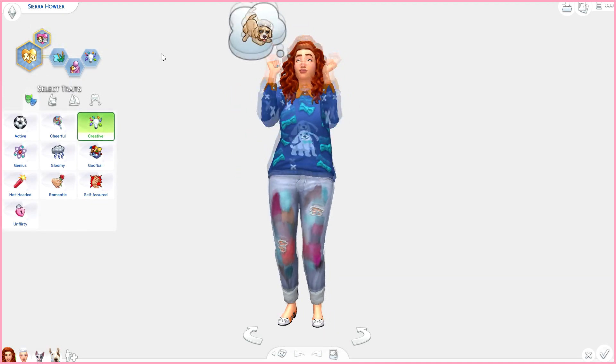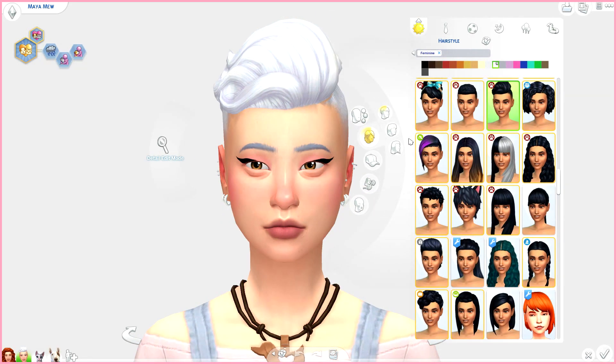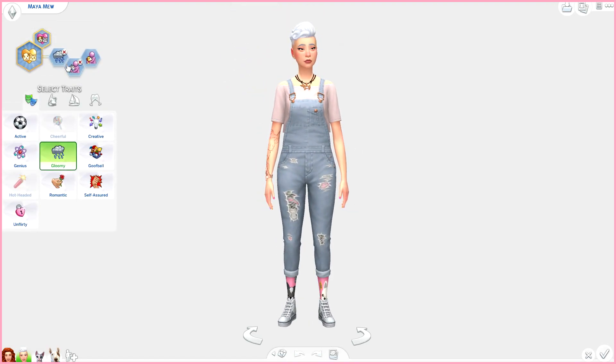Dog Lover sims love to be near dogs, gain relationships faster with dogs, and socialize with dogs more than the average sim. We get this really cute animation — it's so adorable. The next sim is Maya Mu. I really like her hair, I was actually dying to use this on a girl sim because it looks so badass, especially in white — it looks so edgy and cool. She's a bit gloomy but she has a new aspiration. She is a Cat Lover and also a Dog Lover. She's gonna be our vet because I really want to explore the veterinary clinic.